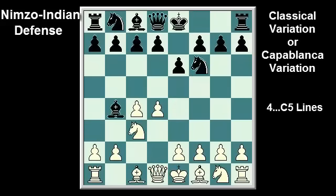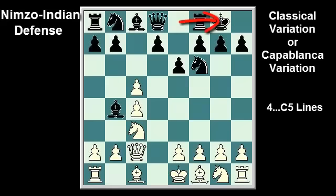Black's second option in response to Qc2 is c5, exploiting the fact that on c2 the queen no longer defends the d-pawn. If white defends the pawn, then black gets an easy game by keeping the pressure on d4, so white almost always plays dxc5. Black can choose to recapture on c5 with the bishop, for example Bxc5, or castle kingside.